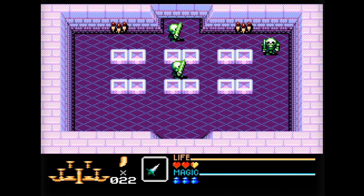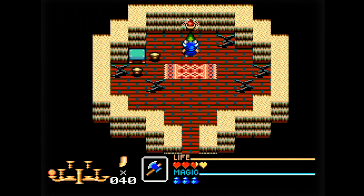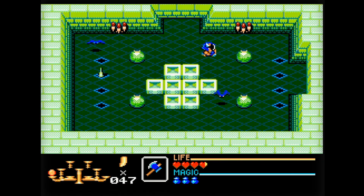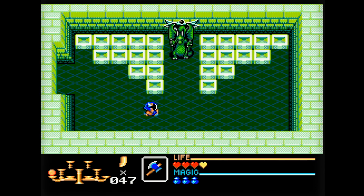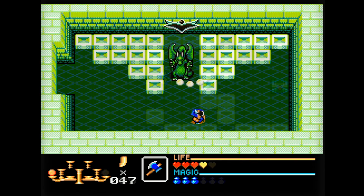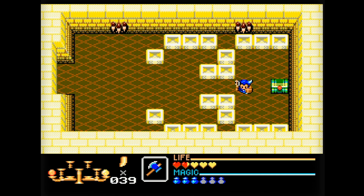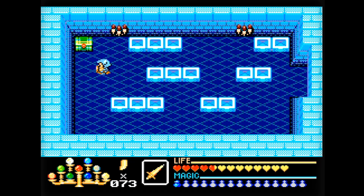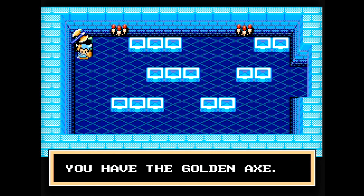It's basically an alternate universe of the Golden Axe arcade game. Rather than play as Tyrus, Gilius, or Axe Battler, you'll come across each one of them in the world while you attempt to save that world from Death Adder instead. To do this, you'll need to visit labyrinths and defeat the boss within to collect the nine gems, which allows you to restore peace to the land. What's actually important is finding all the magic and items you can to eventually acquire the Golden Axe, the only item that can actually defeat Death Adder.